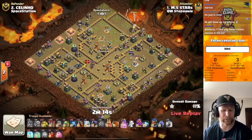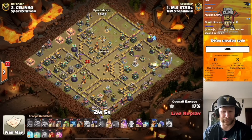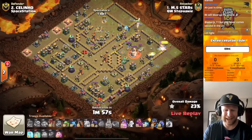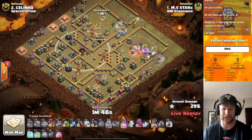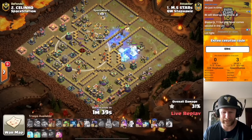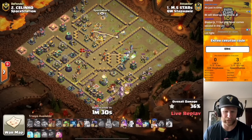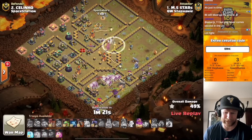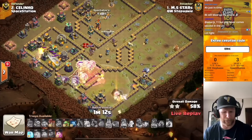Little things like paying attention to where the defensive queen is are critical. The heroes are coming in from the right side, and he wants the eagle artillery down early. We may see a small amount of Lalo coming through the eagle artillery side, with the warden deployed wherever the Lalo enters near the defensive queen, so he can use the warden ability to protect the headhunters — an absolute key thing this attack always needs to achieve. The king and Royal Champion clear out the right compartment nicely. The queen will continue forward and likely take out that multi-inferno at minimum. He now goes invisible and gets that multi-inferno down, then starts the Lalo with the warden in from the right side.